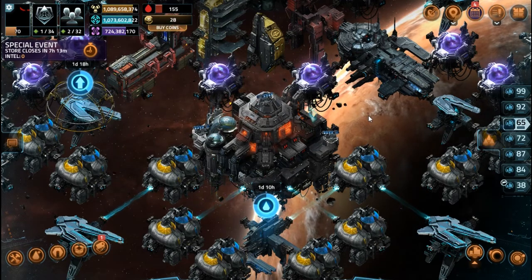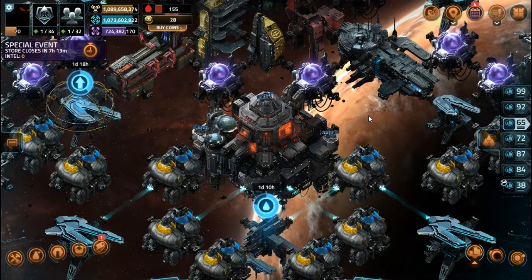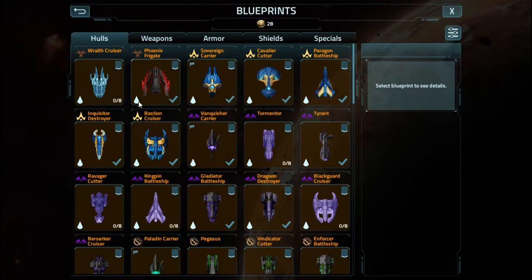More information has come up about the Wraith Cruiser, and we can take a look at it in-game. I am a little bit disappointed in Kixeye, but that's typical by now. Everyone keeps saying that the Wraith Cruiser is the first Umbra ship to be released, and in all actuality it is, because the Phoenix actually isn't an Umbra ship.